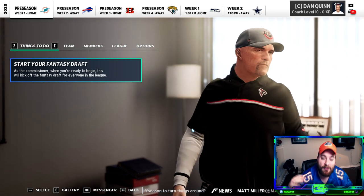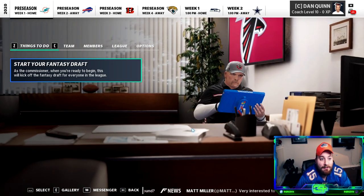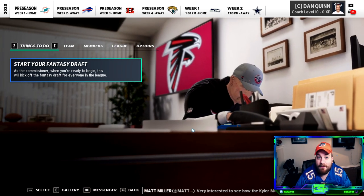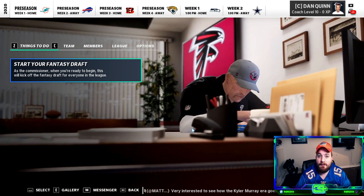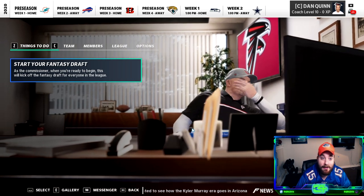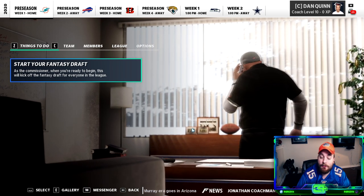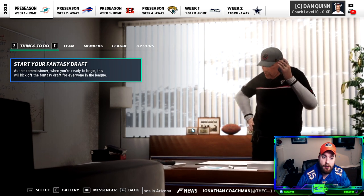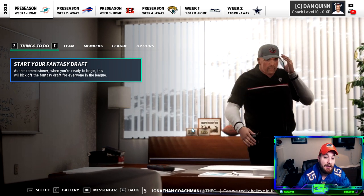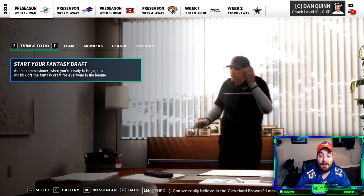Today in our Madden 21 fantasy draft rebuild challenge, we will only be allowed to draft players from the SEC — go Gators. It's probably the easiest conference to start with, probably the most overpowered — the best conference in college football, constantly producing the best NFL players. You could probably just make a team of Alabama and LSU players, but we'll have all SEC teams at our disposal to build our 53-man roster.